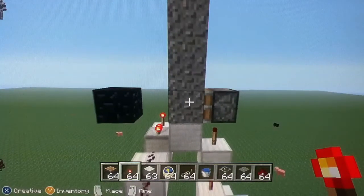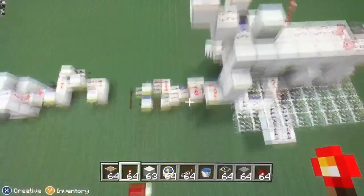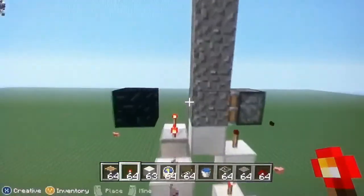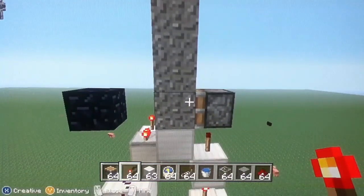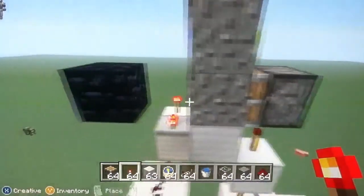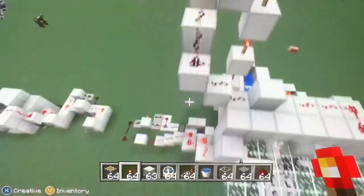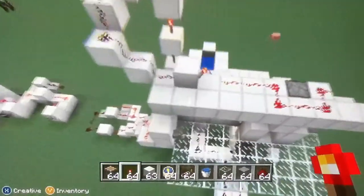Obviously if you're making an adventure map you probably want to hide this, so you can put it underground. I don't have much underground because I'm in a flat world, but if you want to make an adventure map you'd probably want to hide it underground or maybe in a tower or something. This obsidian block is there for when it overflows and gets too many blocks — it can't push anymore, because it can't push obsidian.